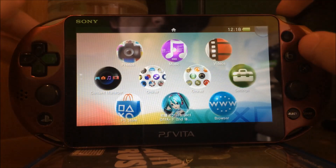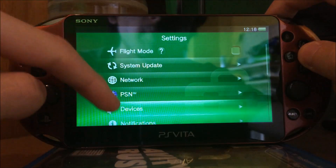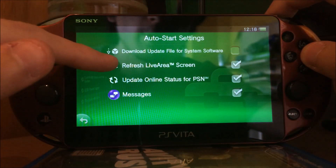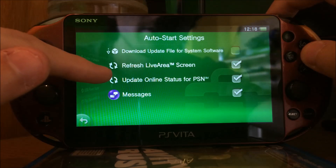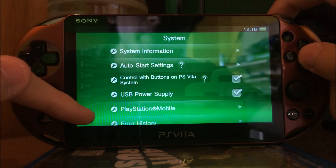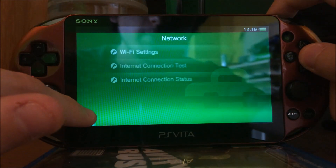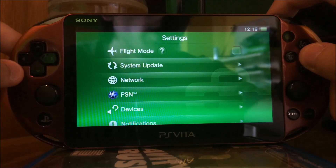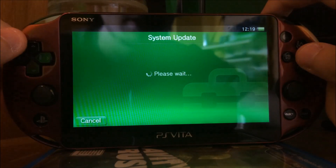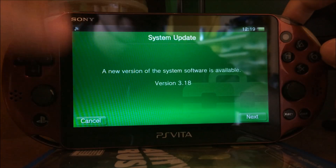This is now my PS Vita 2000 which is not updated yet — it's still running firmware 3.15. Importantly, you go to Settings, System and Auto Start Settings, and you have to enable 'Refresh Live Area Screen' and 'Update Online Status for PlayStation Network.' Then you have to enable WiFi. It should automatically connect to WiFi if you have configured it. As you can see under System Update, it says new version found: version 3.18. And it does.